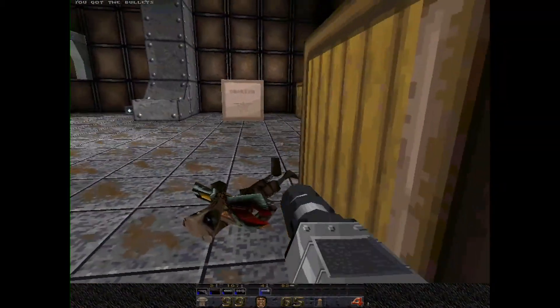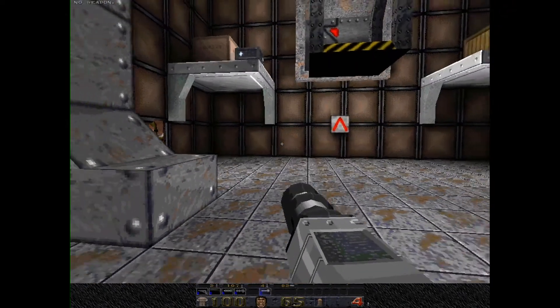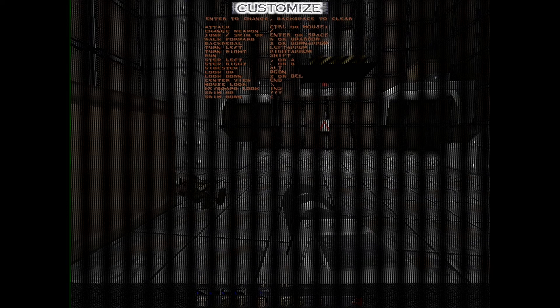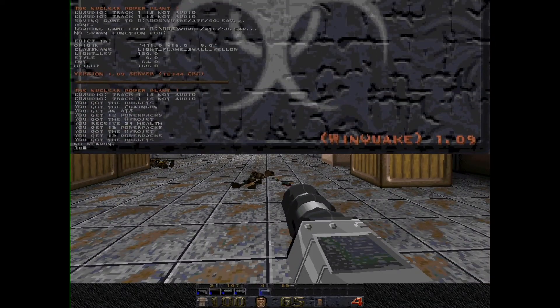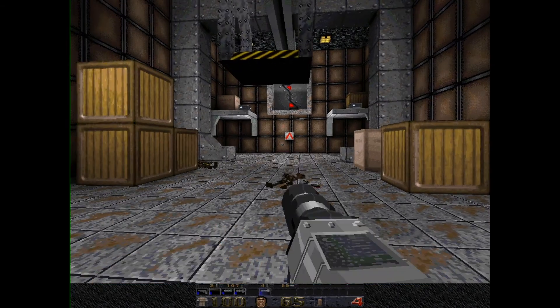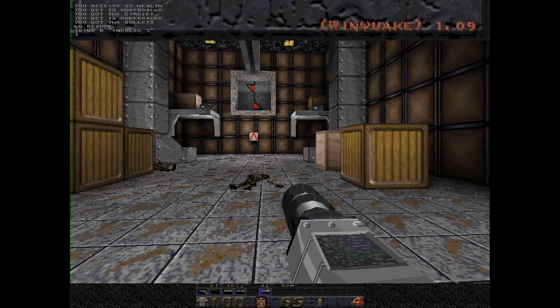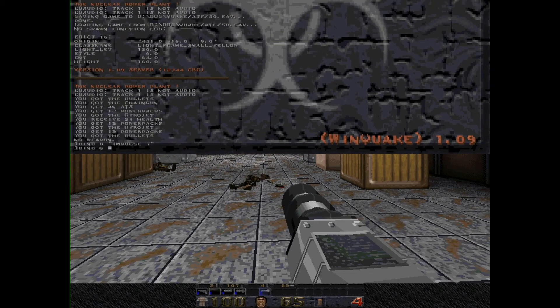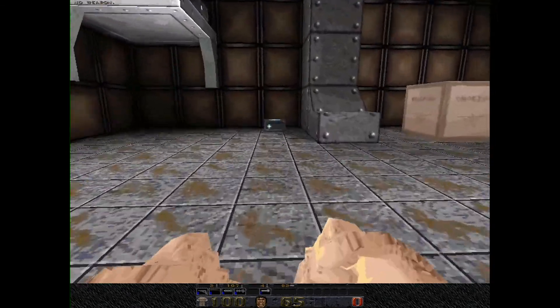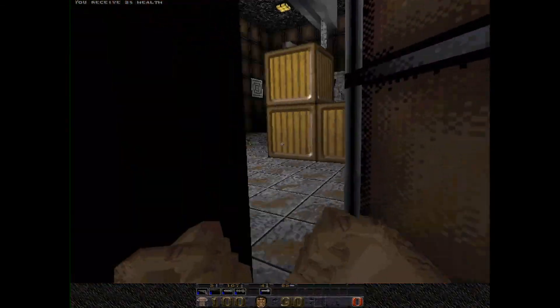We actually have a rocket launcher now. This is bound to sevens, so I need to re-bind my keys real quick. I can't bind them here - let me use the console. Bind R to impulse seven, so this will allow me to switch to the rocket launcher by pressing R. Also bind G to impulse six, because this is going to be for the grenade launcher. G for grenade launcher - these are my Quake controls. Probably should have done this earlier, but I'm doing it now.